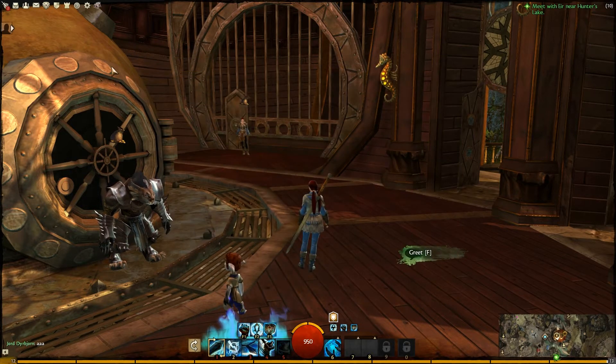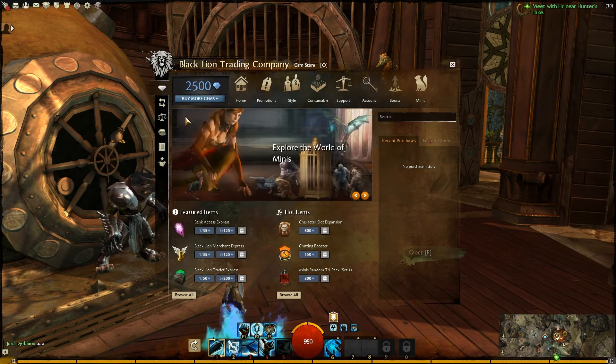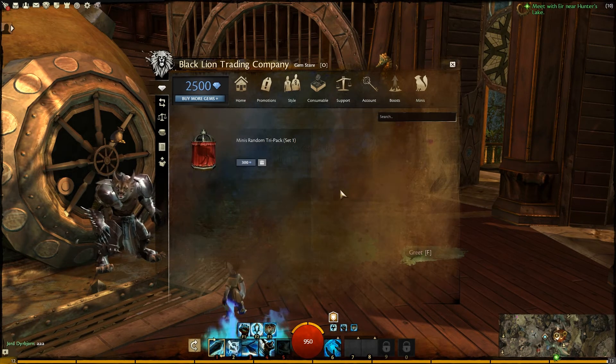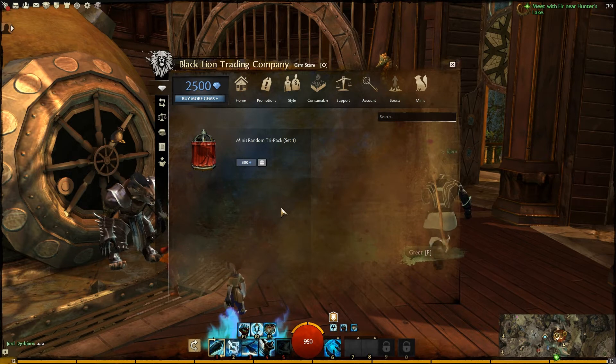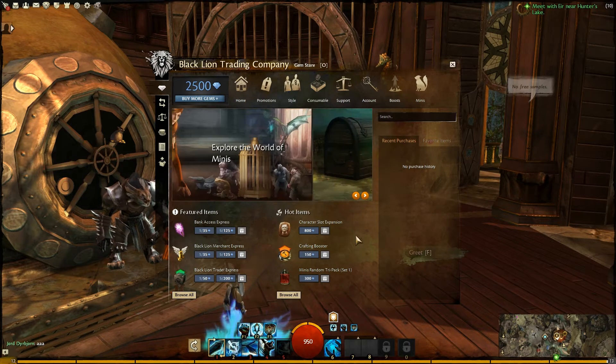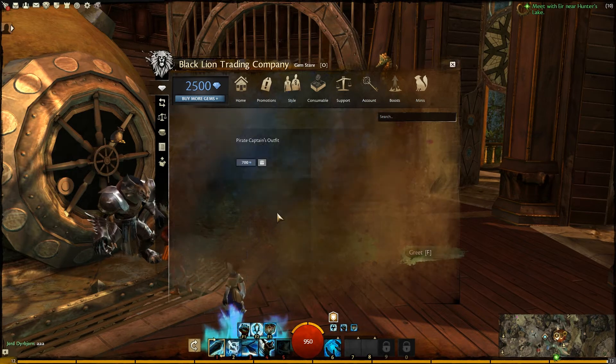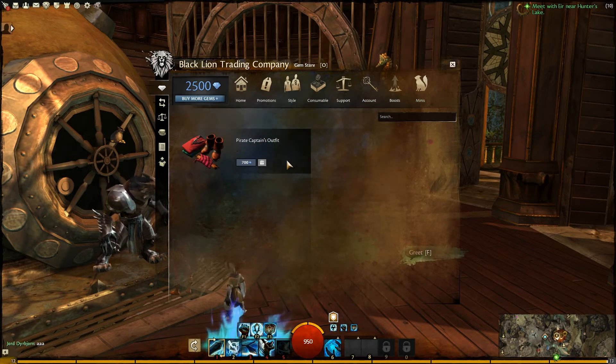Let's close it and try it again — so there it takes you to the relevant item. There's not a back button but you can just hit home again. For example: the Mystic Key, and the Pirate Captain's Outfit.